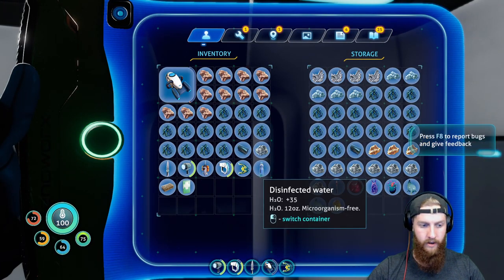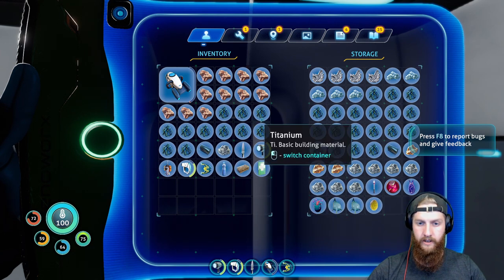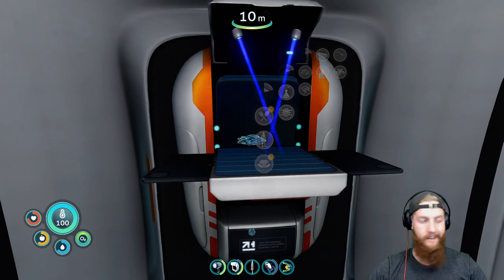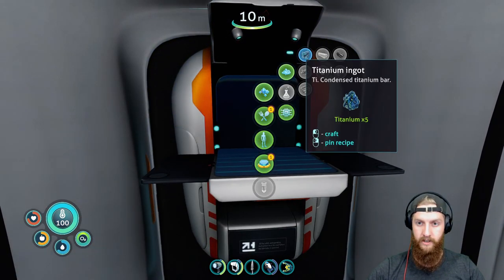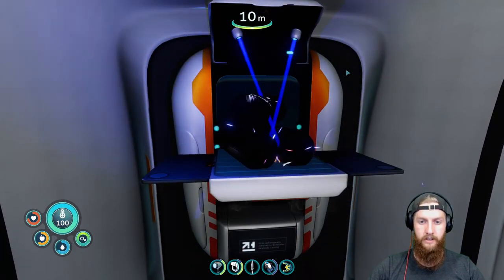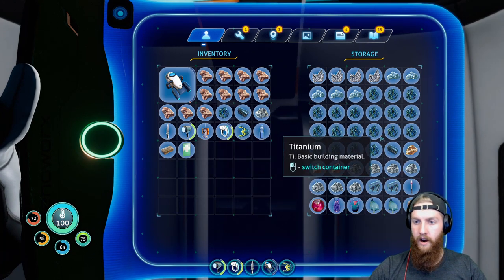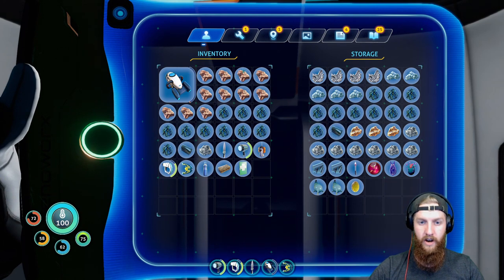Let's turn some of this titanium into titanium ingots, just to get some space moving. We need some storage space. That'll get rid of 10 titanium for us. Yeah, that helps a little bit. Let's make some more — that's 5 there, and 5 there. Here's some of this copper. That'll give us some room.